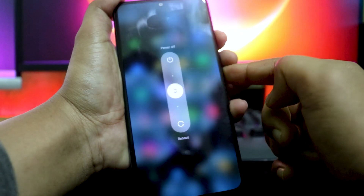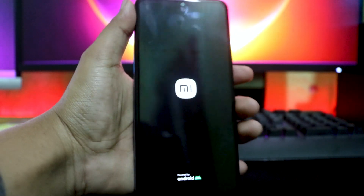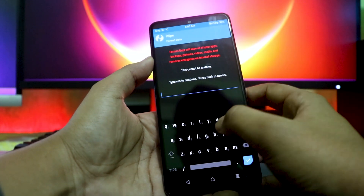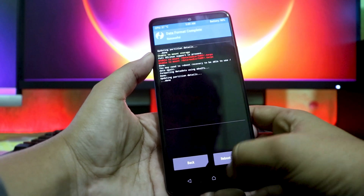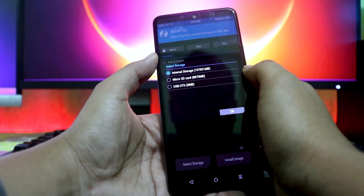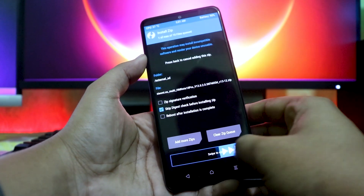Now press the power button and volume up button at the same time to enter TWRP recovery. Go to Wipe, then Format Data, and type 'yes'. After the wipe, go to Install, select storage — I'm going to use SD card — then swipe down, select the ROM file, and swipe to flash.